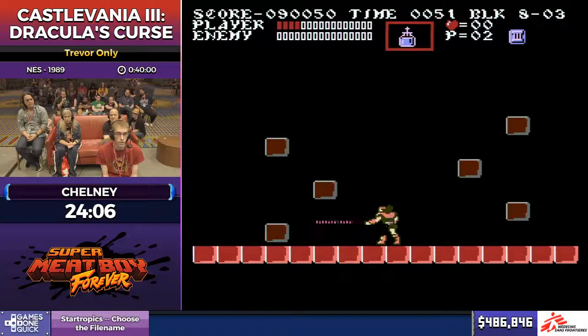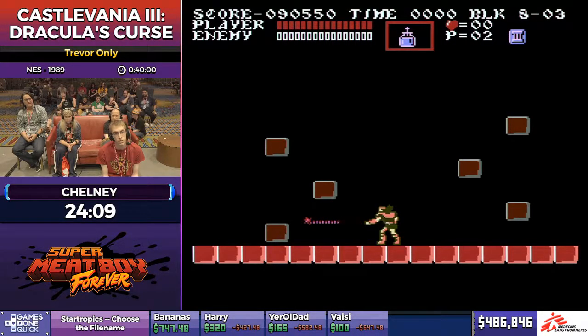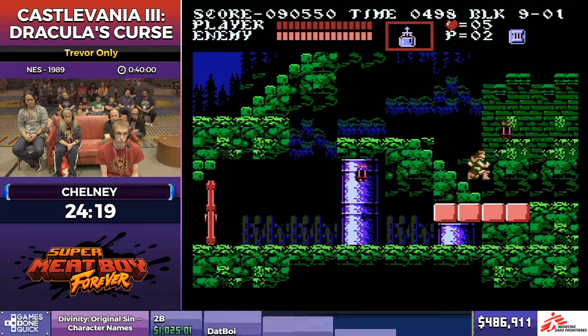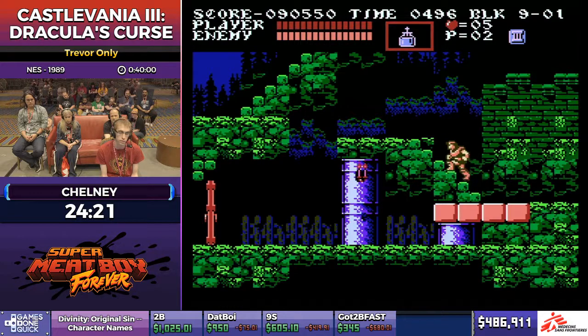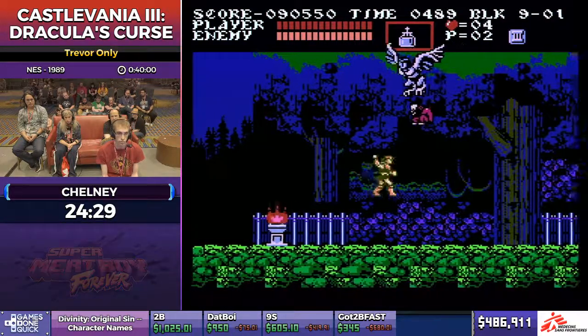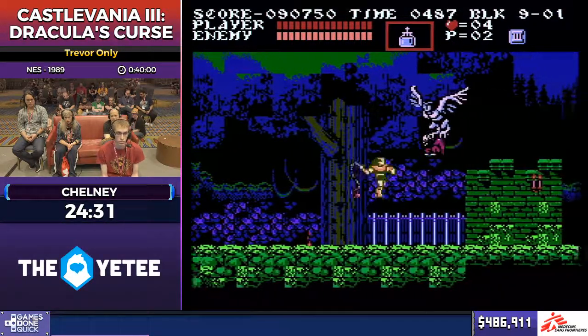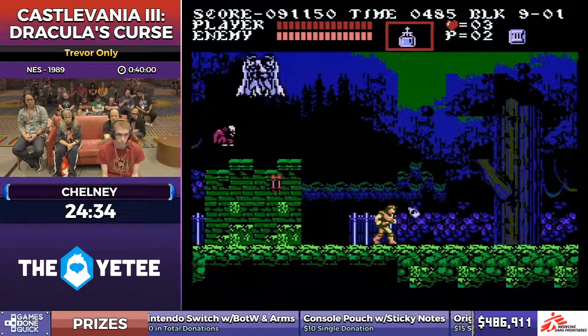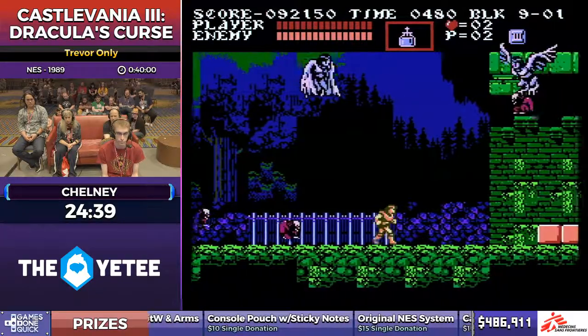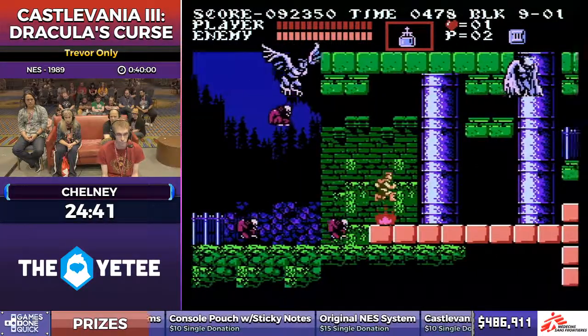Now my speedrun starts. The next stage is pretty much really where the game cranks up the difficulty. I know when I did my blind playthrough of this game back in March, this stage took me about three hours to get through. I do question if Konami really tested what the boss is like with solo Trevor, because it's pretty difficult if he doesn't have the Holy Water to get the quick kill.